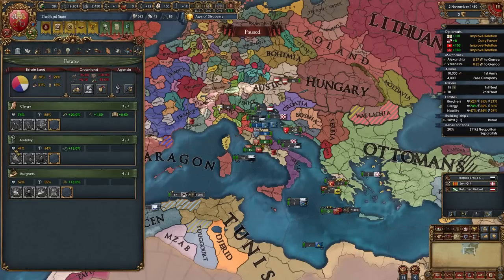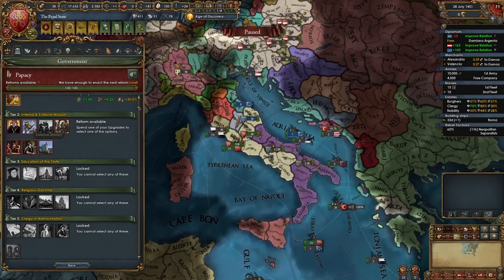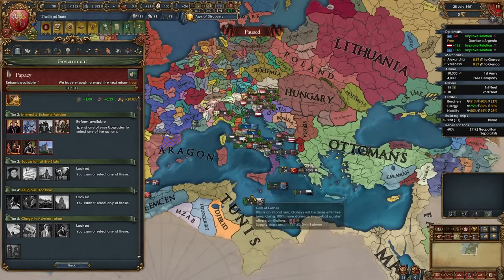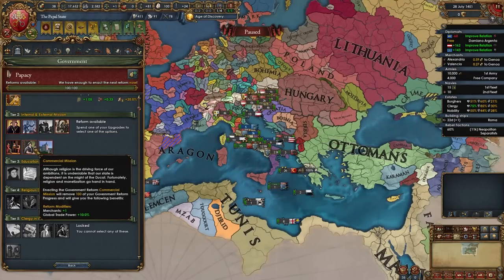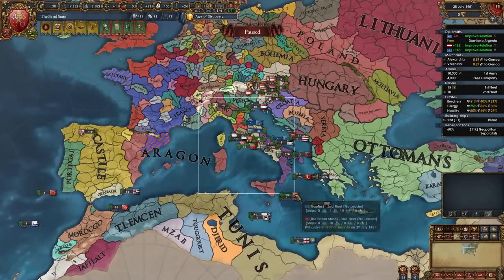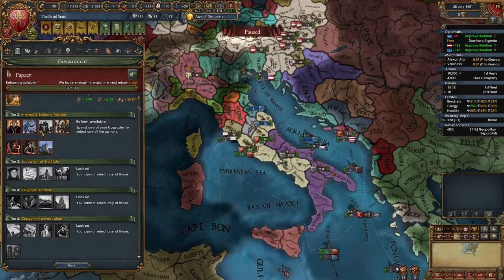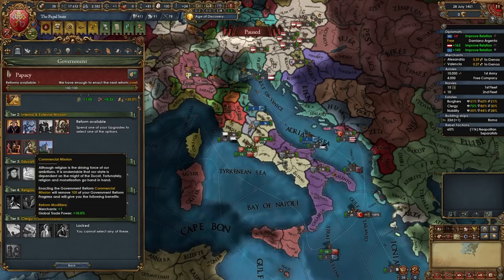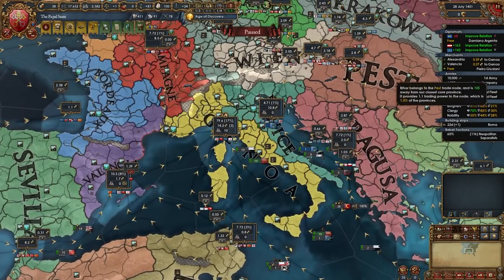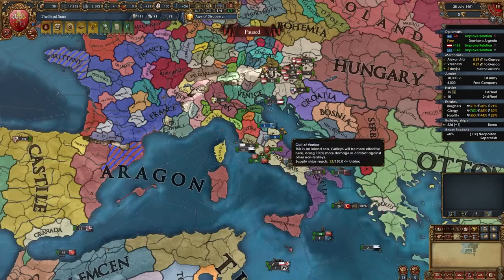After you improve with all three orders up to 100 opinion you might be able to take the mission Support the Orders if your nobility loyalty is greater than 60 and their influence is lower than 50. For your tier 2 government reform there are two good options: External Mission gives plus 10% manpower recovery speed if you're playing wide and conquering a lot, or Commercial Mission gives plus 1 merchant and plus 10% global trade power if you're playing tall. I'm going with Commercial because this is a tall campaign.